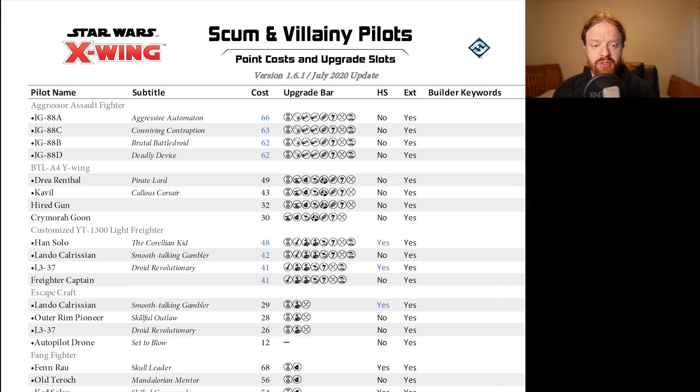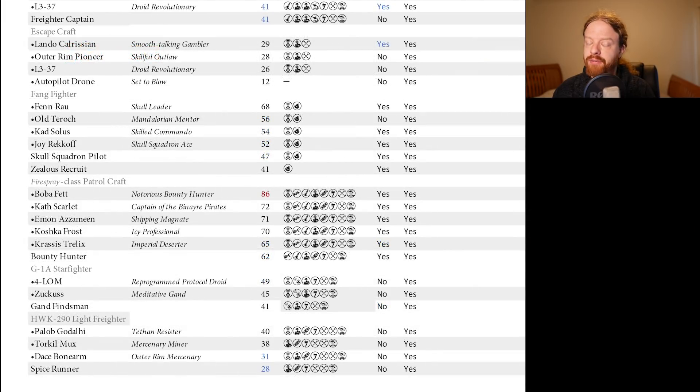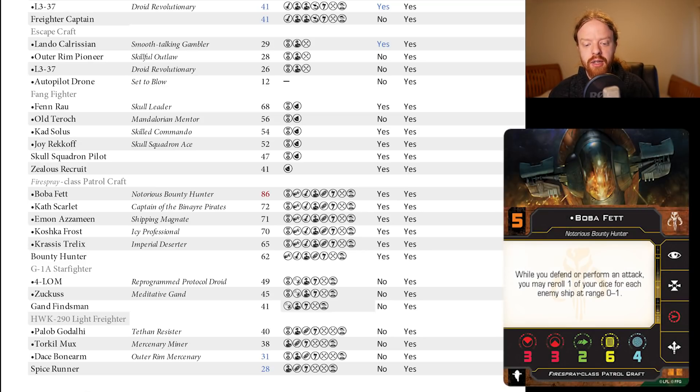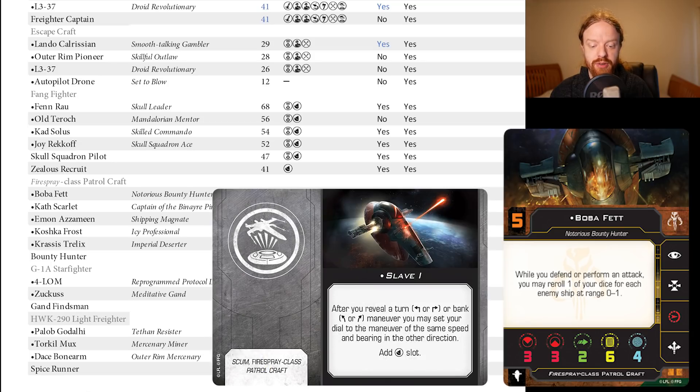No change on the escape craft. Fang Fighter — Fenrir is still more expensive than Vader, not going to say anything. Fire Spray is all the same except for Boba Fett going up by a point. Also relevant on the Fire Spray, the Slave I title has gone up as well — up by four points, from one point to five points. Now, the two big changes here are obviously Boba Fett and Slave I, because they're seeing all the meta play right now.